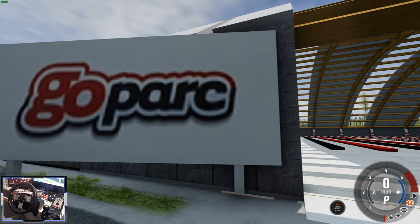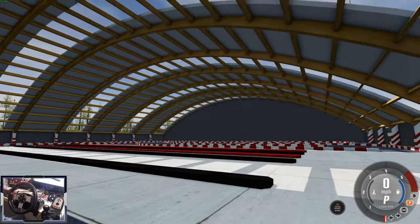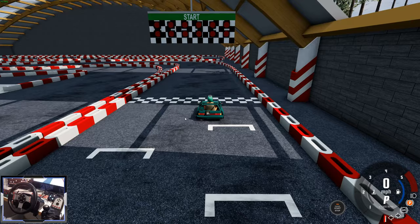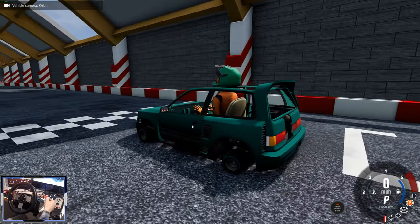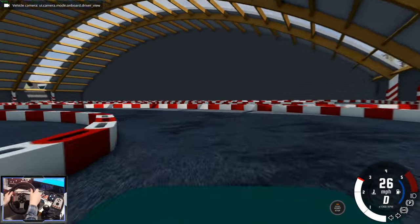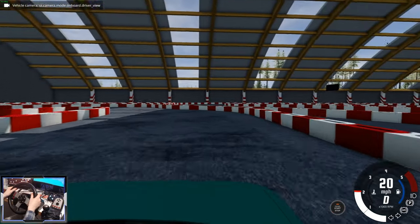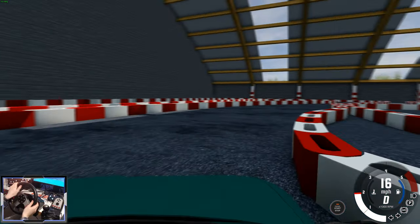This is Go Park - a real go-kart course in Italy, inside what looks like a massive aircraft hangar. Unfortunately the AI doesn't work in here. This is the first indoor course we're going to be trying. We're going to go in this Covet electric go-kart - really cool, part of the backyard kart mod. The first-person view is a bit weird - it's kind of attached to the head of the dummy and he sort of sways back and forth.